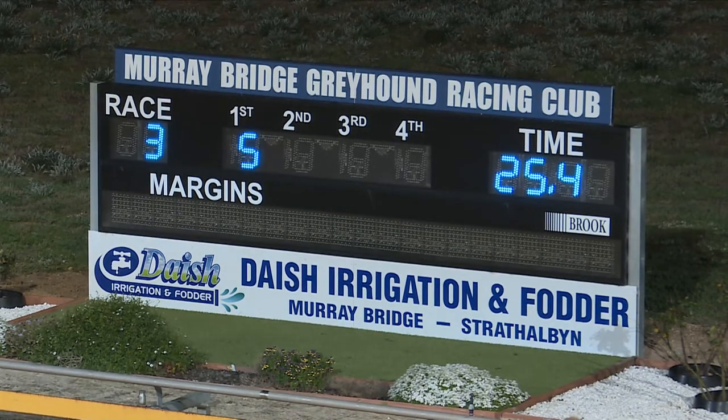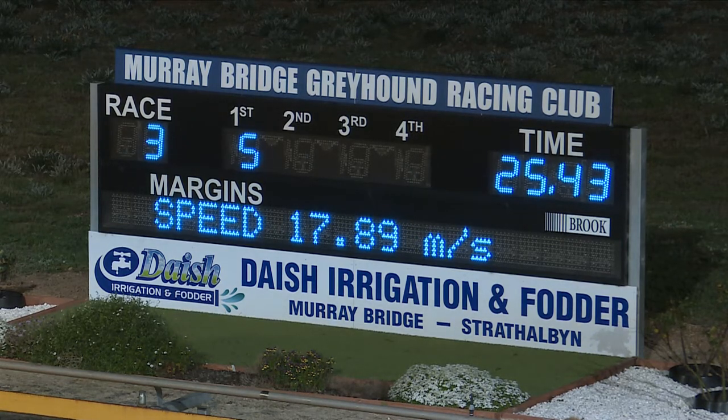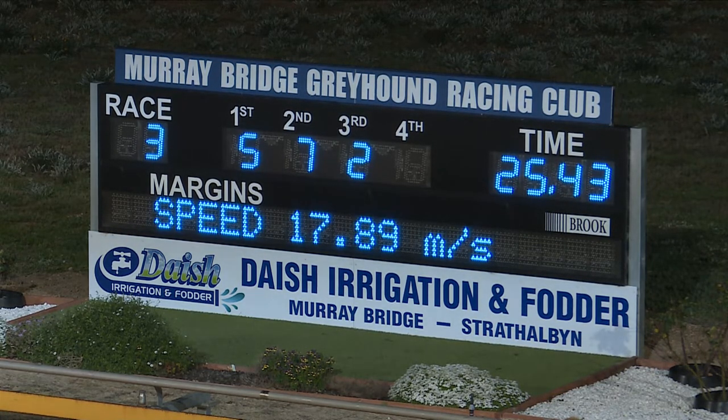So the winner, Gemtree Maximus, stormed out of box five. He was the best back runner. He led them a merry dance. Number five, 25 and 43, just outside his PB. Seven gets second, Threaten. And two, third, Aston Hayato.